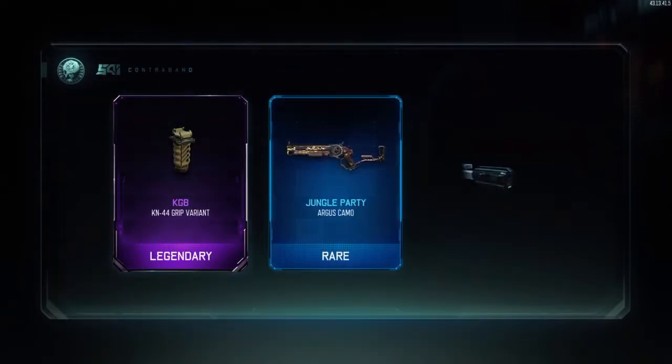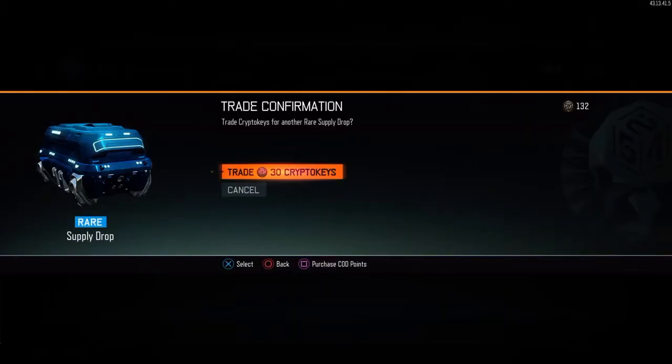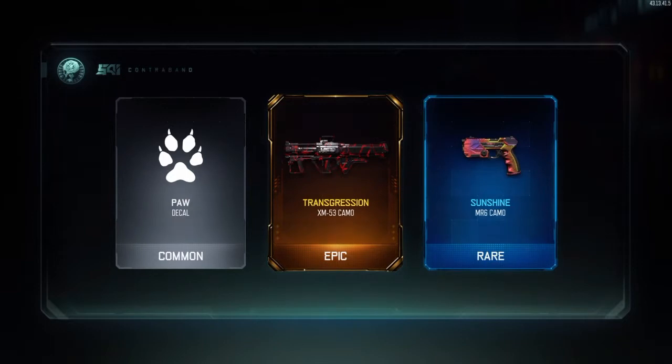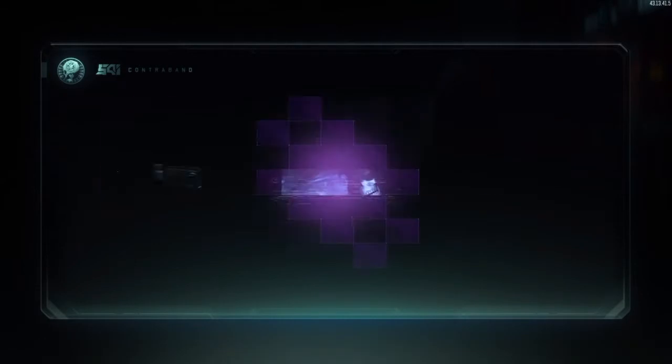On to the next one, we are going to get a KN-44 grip, jungle party for the Argus, and inferno for the SVG. On to the next one, we're going to get a decal, transgression for the XM53, and sunshine for the MR6.